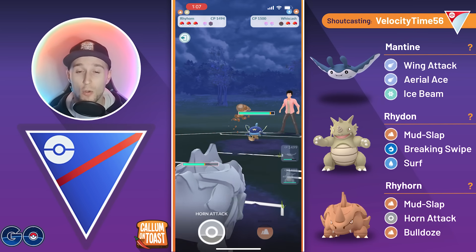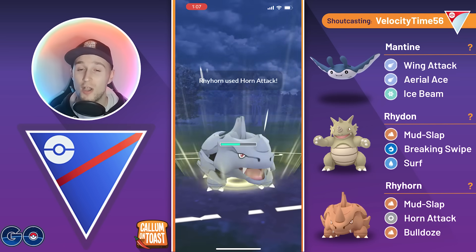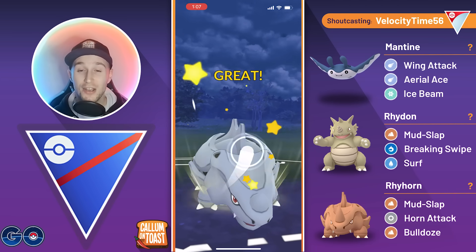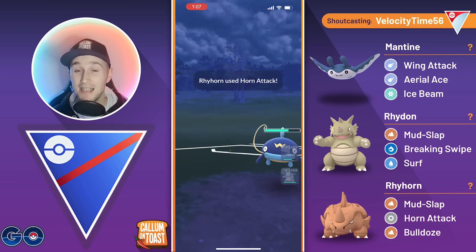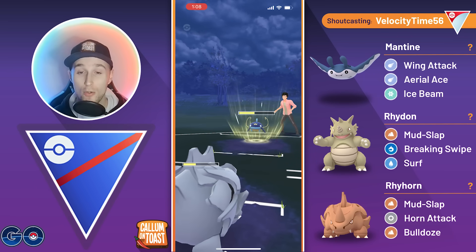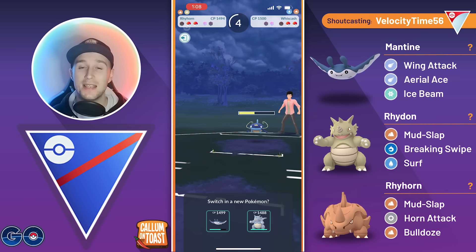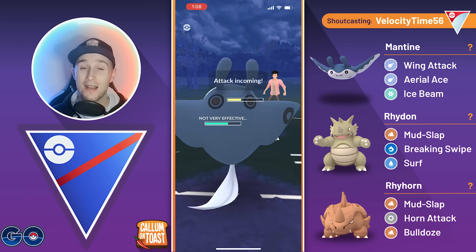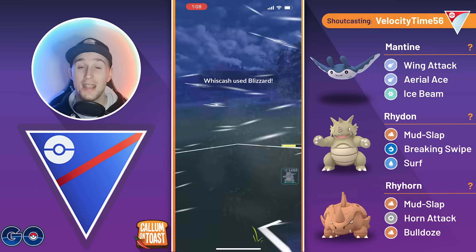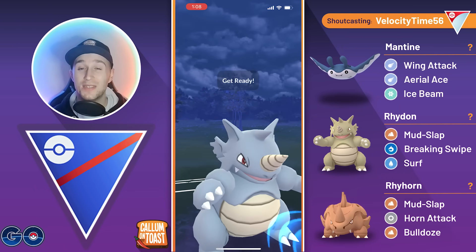They come back in with the Whiskash. We don't quite make it to a Bulldoze before the opponent makes it to a Mud Bomb, so we're actually going for the Horn Attack. Because we're running such a random weird Pokemon, they actually shield that — Horn Attack, as you can see, doesn't do much damage whatsoever. They do rightly overfarm quite a lot in this matchup, and they'll probably reach a Blizzard on their Whiskash before we can make it to an Aerial Ace. But there's so much neutral damage — if they do full send the Blizzard, which they do, it won't take us out, and we immediately swap into our Rhydon as the opponent comes in with a Skarmory.